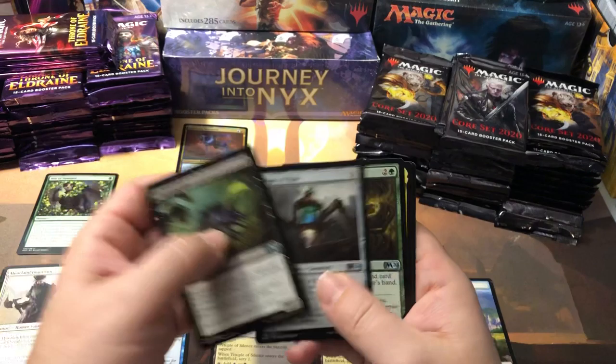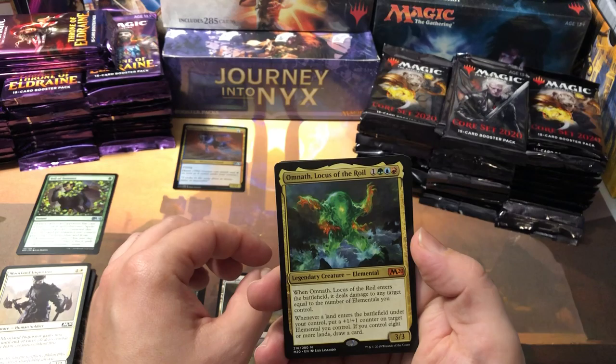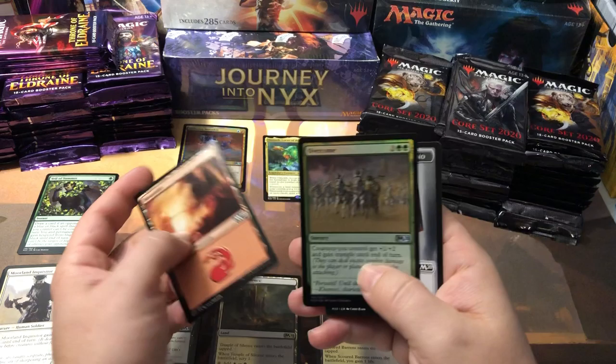First mythic — Omnath, Locus of the Royal. I don't think he's one of the bigger ones. For our mythics mainly in this set, it's the Planeswalkers and the Cavaliers that are the bigger ones. And another foil, and a Chandra Emblem — look at that, that's nice!